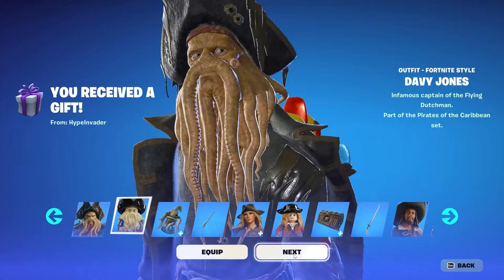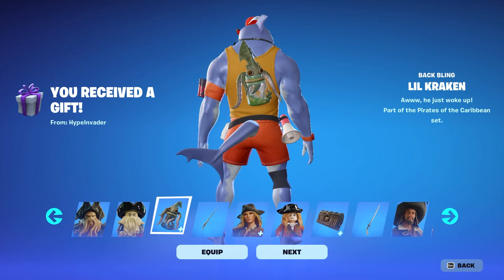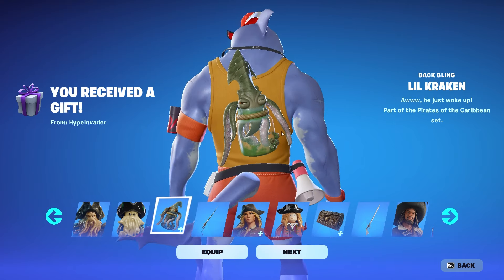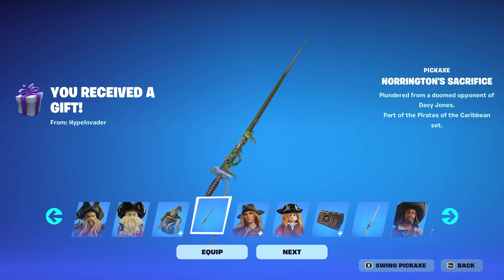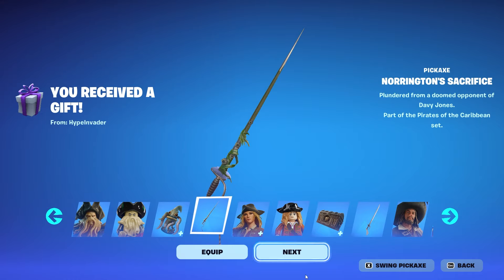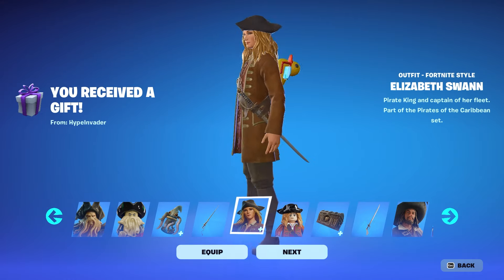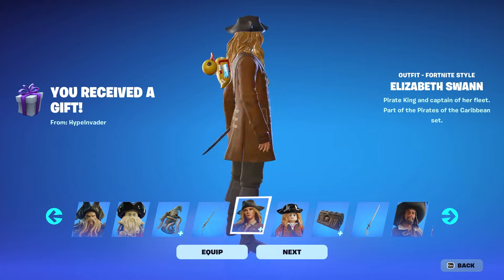Wow, look at that, that is so cool! He also has a back bling called Lil Kraken — that's the back bling, it's pretty cool. We also have the Norrington's Sacrifice pickaxe.